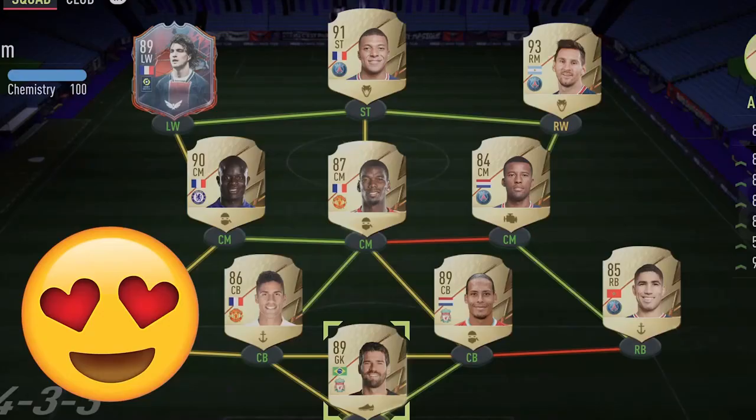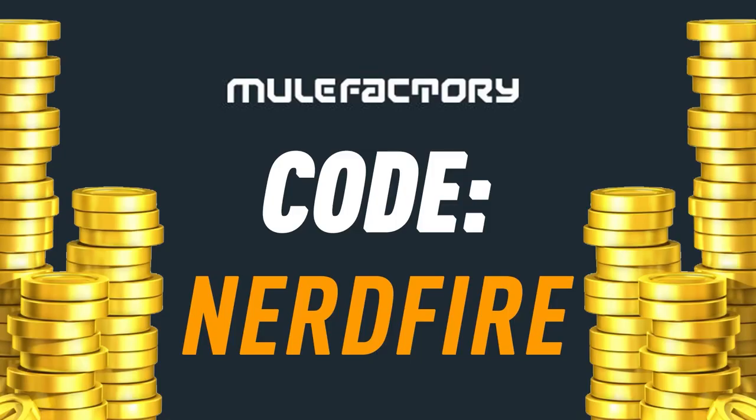Do you guys want to kick start your FUT 22 team off with a bang? Head over to move factory dot com for the cheapest, most safe and reliable coins, and use the code nerdfire at the checkout for five percent off your order and get yourself some FUT coins to boost your team right now.